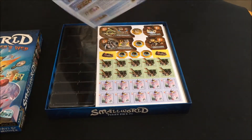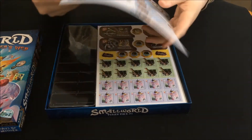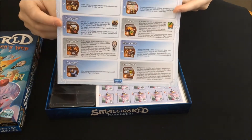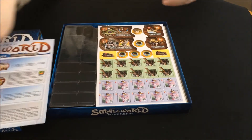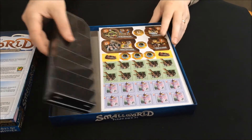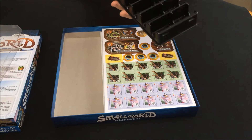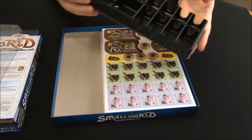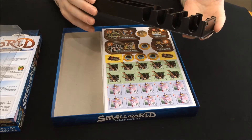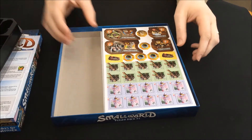One thing I always like about Small World is they always give very colorful — it's just one page, so I thought there was more to that than there was. But they're very colorful, and they always have neat little ways of storing everything. A lot of games just give you one big open spot and you just have to chuck it all in there. I don't like that very much.